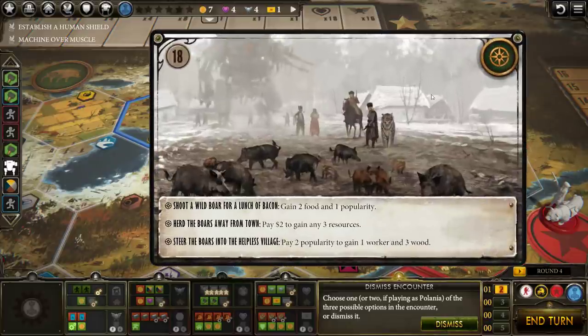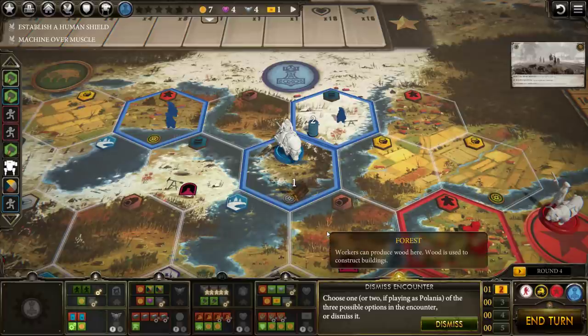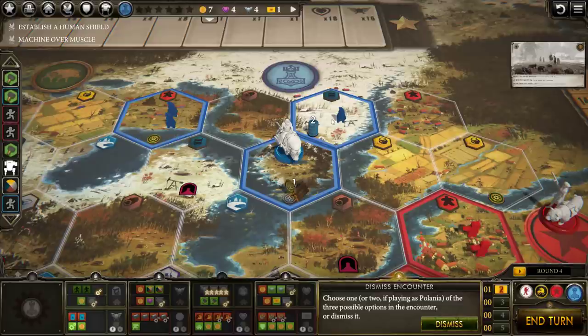So it's usually structured like that: the first option gives you popularity and maybe a little something, the second is pay to get a bunch of stuff, and the third is pay money and popularity. Pay two dollars to get any three resources is conceivable for us. If we grab a couple more oil, potentially all the oil, we could leave one person over here to bring in a trickle, and that could get us most of the way to having all the oil we ever need going forward.